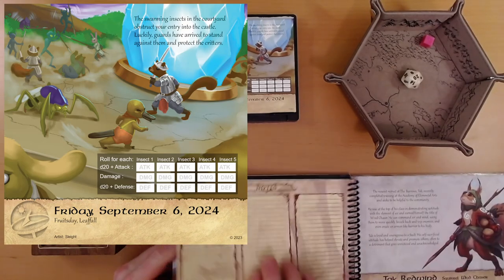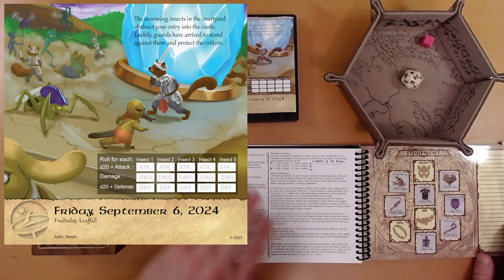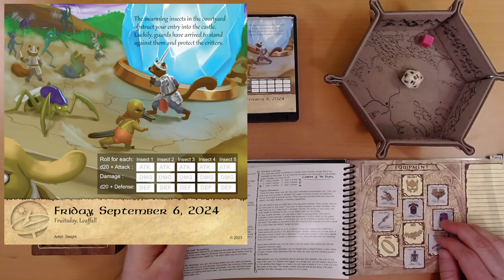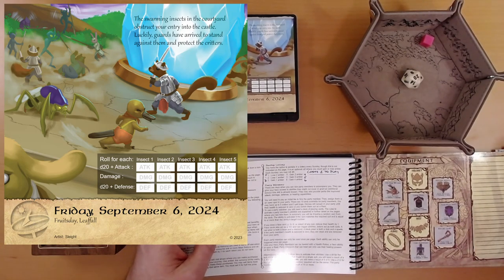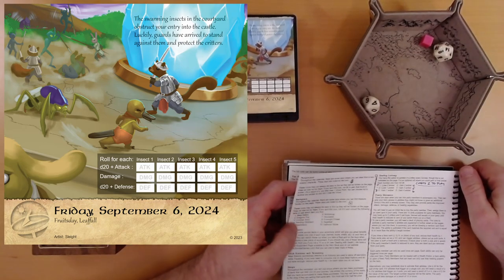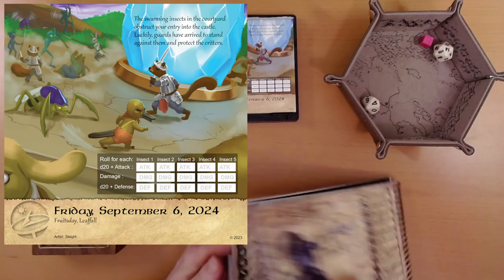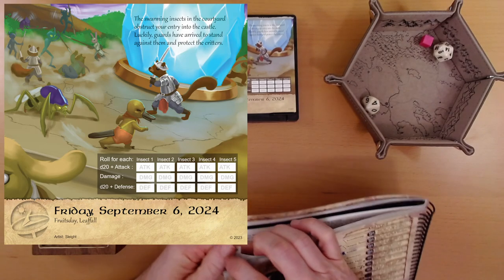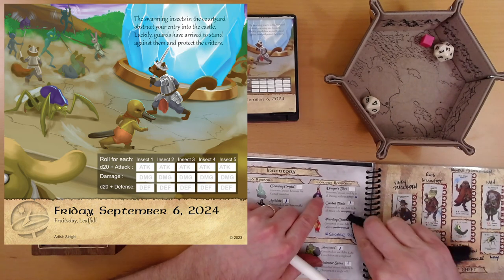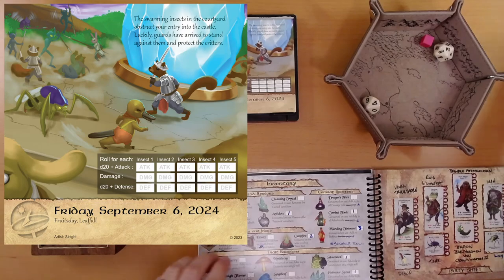Amidst the hubbub, we see a satchel laying there. We take our time to sort through it while the city is being attacked — it's okay, we have ten virtues. We roll a ten-sided die and get a four: warding ointment, which adds to our defense. I think we already had two of those, so that's a third. We are now up to three warding ointments — each adds plus two defense on a single roll. May come in handy.